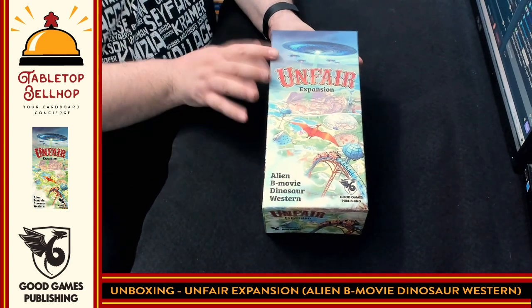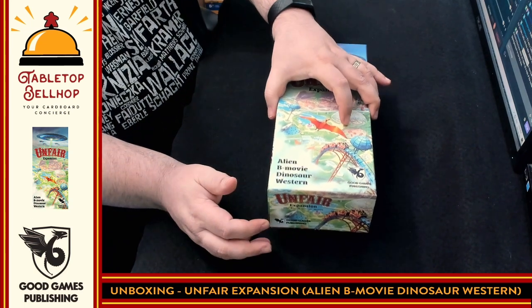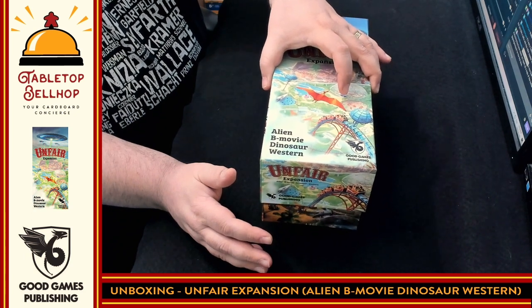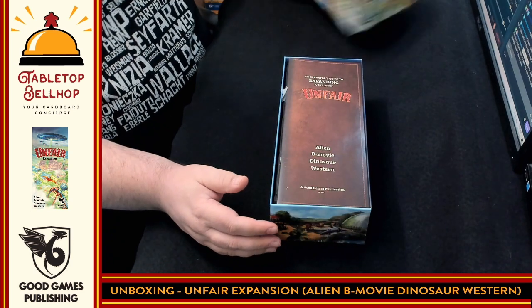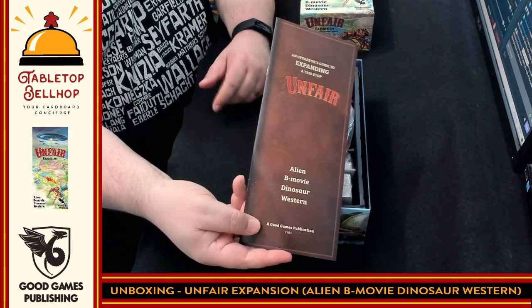Here we have the box for the Unfair Expansion — Alien, B-Movie, Dinosaur, Westerns. I expected some rules and four decks of cards, but we'll see if there's anything else interesting. So we have a rulebook, which is surprisingly thick.